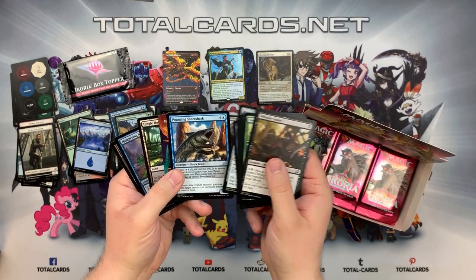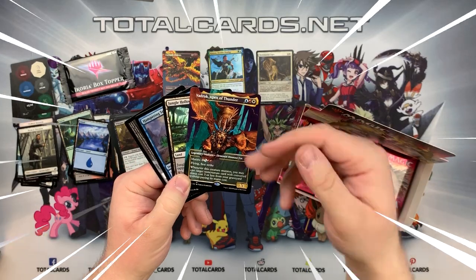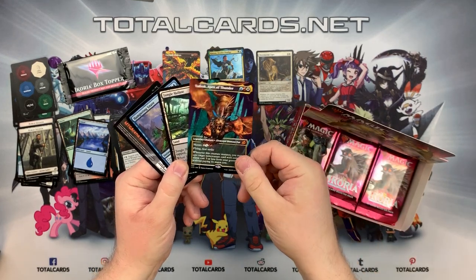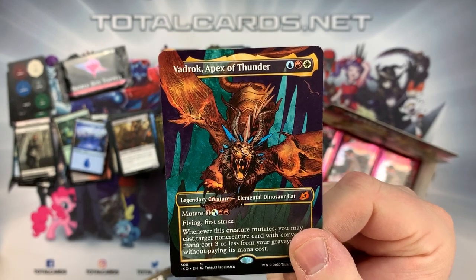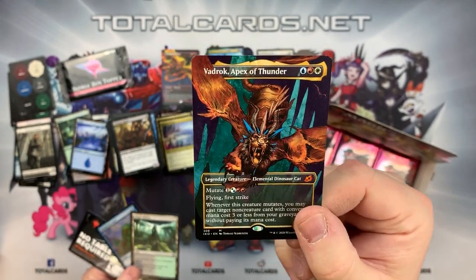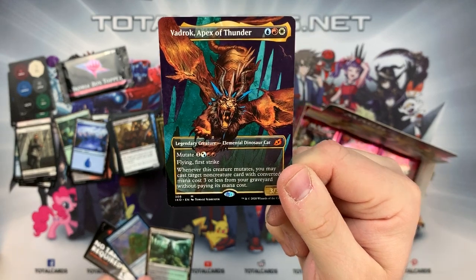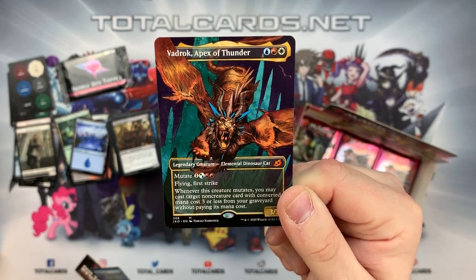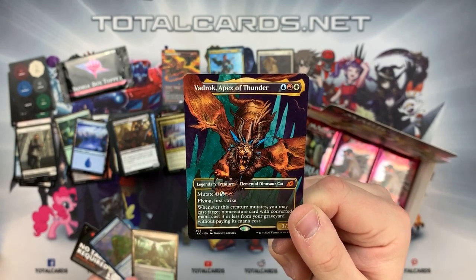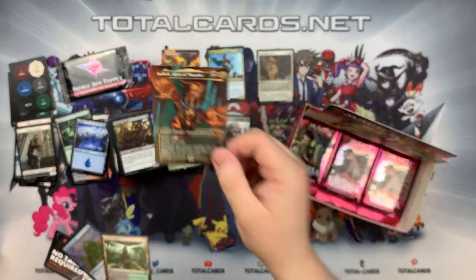I like the new artifacts as well. We've got another mythic - and it's also extended art, almost like a full art with that showcase art as well. We've got Vadrok, Apex of Thunder. It's Jeskai - a legendary creature Elemental Dinosaur Cat. It's got mutate for one hybrid white, blue, red. It's got flying and first strike. When this creature mutates, you may cast a non-creature card with converted mana cost three or less from your graveyard without paying its mana cost. Wow - just cheating those cost-three-or-less non-creature cards from your graveyard. That's like a Sun Titan effect but in Jeskai colors. And it's got that gorgeous new showcase art.